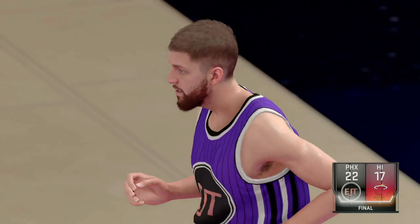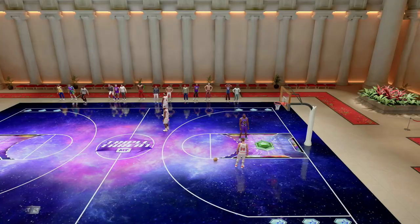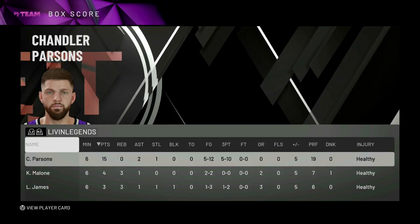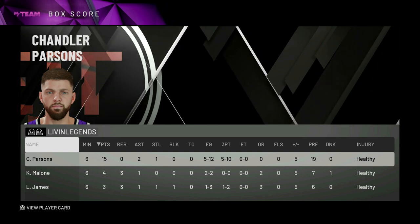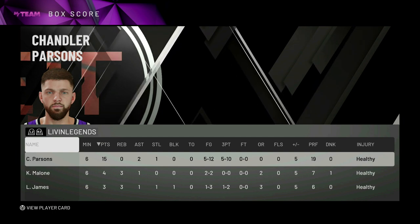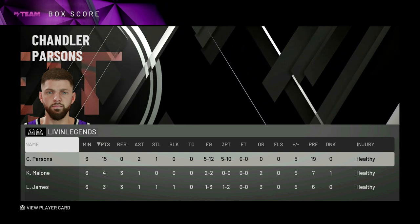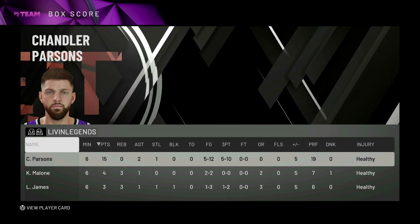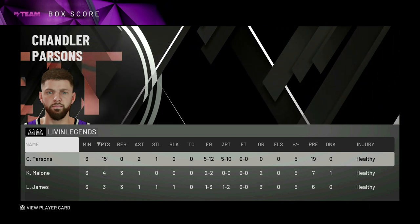We'll only play one game of Triple Threat Online — I think we've seen enough. Let's hop into the card review. In this gameplay, Chandler Parsons had 15 points, two assists, one steal, five of twelve, five of ten from downtown, no dunks. I was pretty impressed — he did have some really good animations. His ball handle is really good; he gets really good separation on his snatch backs and he's able to create space. The jumper is wet. Only thing about this card — he can't attack the basket.